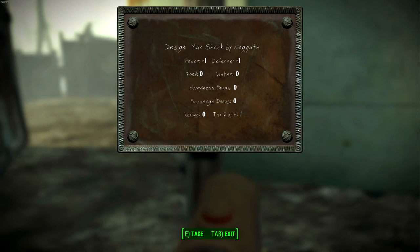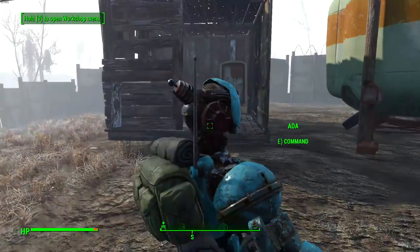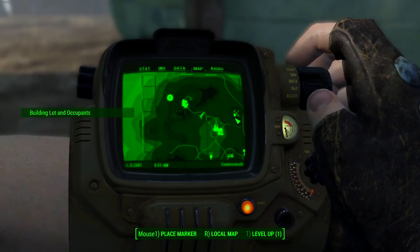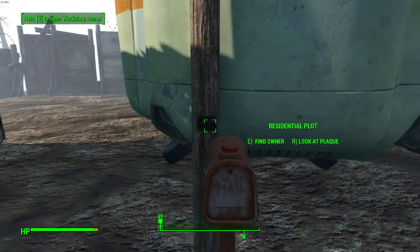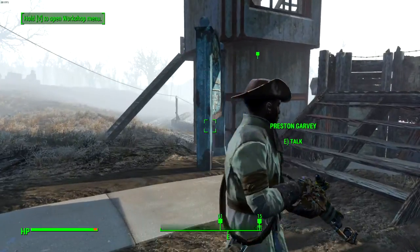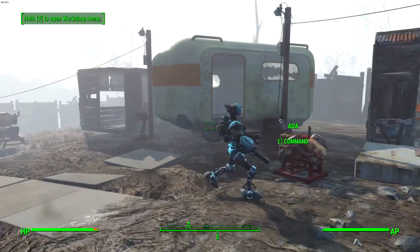If you go up to the poles and the mailbox and hit R, you can see all the things affecting the plot. It actually tells you who designed it. You can see power minus one, defense minus one, food, water, happiness bonus, and scavenge bonus — all minus one. You also have income and tax rate, so depending on what job they have, if they have a very nice job they'll make more money and you'll get more in taxes. If you hit E on the plot, it will give you a miscellaneous quest so you can go find the building lot and its occupants — it's actually mapped as a quest. This is Preston Garvey's shitty shack, but you can do things to upgrade them to make them better.